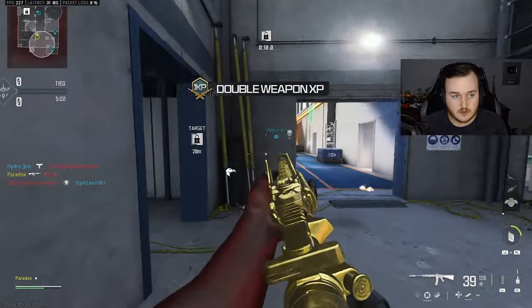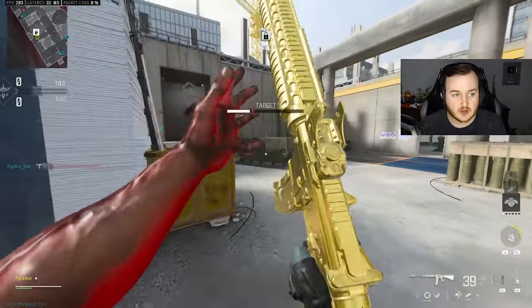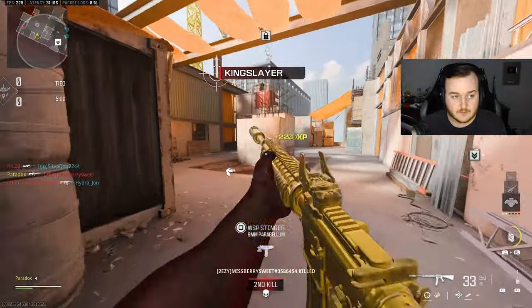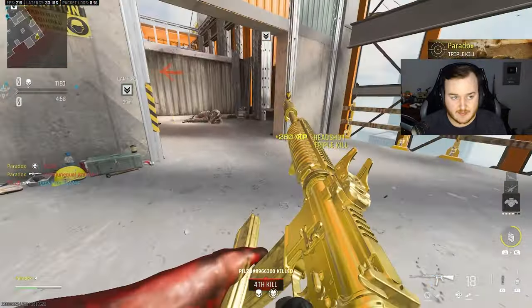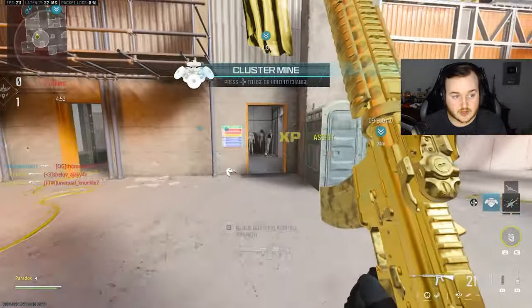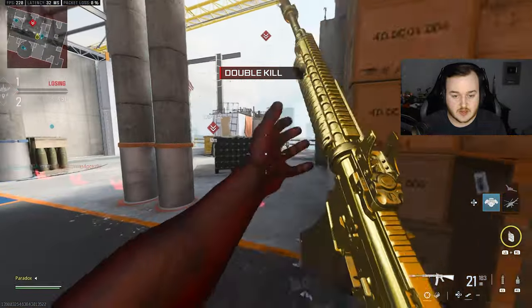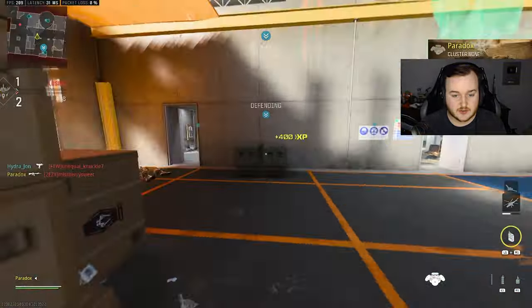That's our first kill. Let's see how this map will do — hopefully we can do pretty good on it. The map, we're going to flip. He's over here shooting his teammates — don't know what you're doing. There we go. We got a cluster mine. This is about to be OP. Go ahead and do this — literally free kills.